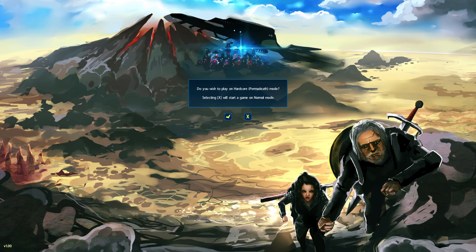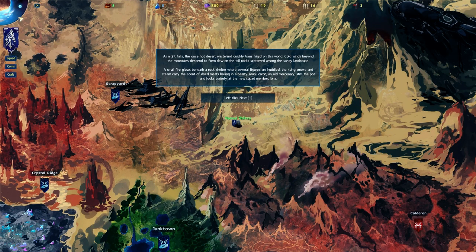Tutorials are for the weaklings — let's start a brand new game. Do you wish to play hardcore permadeath? No, we won't play permadeath yet. As night falls, the once-hot desert wasteland quickly turns frigid. Cold winds descend from the mountains. On the tall rocks scattered among the sandy landscape, a small fire glows beneath a rock shelter where several figures are huddled. The rising smoke and steam carry the scent of dried meat boiling in a hearty soup.